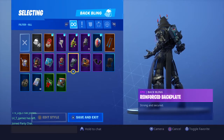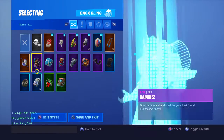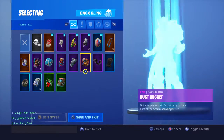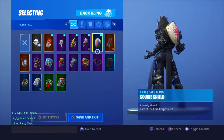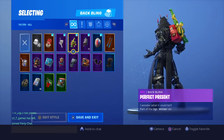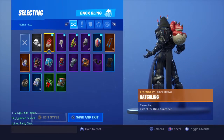We have the Reinforced Backplate, Merry Munchkin, Ice Cube, Hamirez, Shiro, Ice Mantle, Squire Shield — which you get in Season 2, because I'm a Season 2 player — the Remus, Perfect Present, Indication, and the Hatchling.